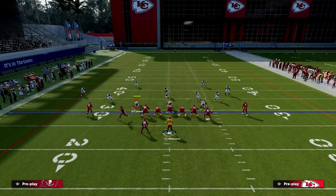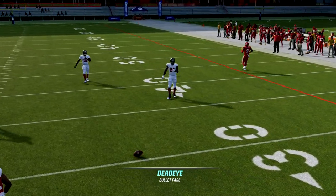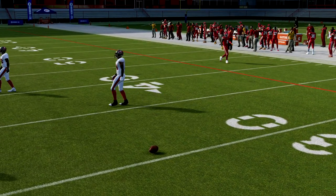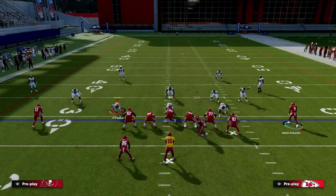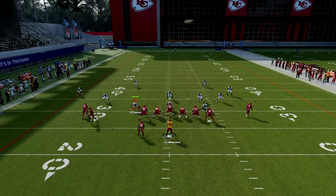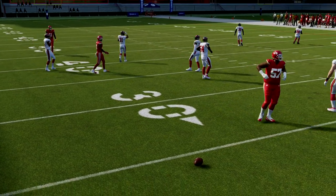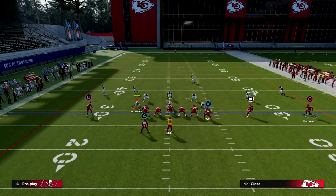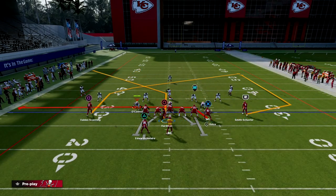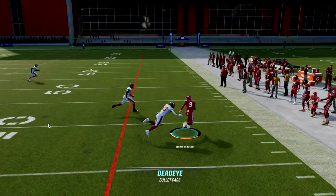The wheel route on the left side is one of the best routes in the game — definitely one of the best against man, and actually pretty good against zone too. You want to look out there quick on circle. If that's not open, check it down. The wheel route is really good if they're not utilizing hard flats, so I'll throw it to R1 this time — pass lead outside.